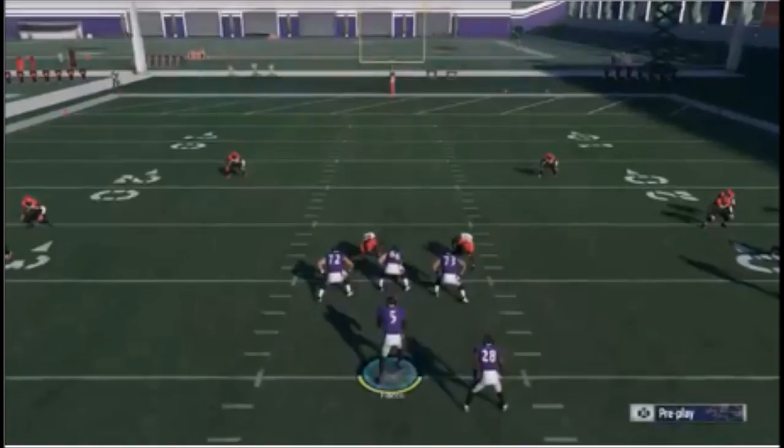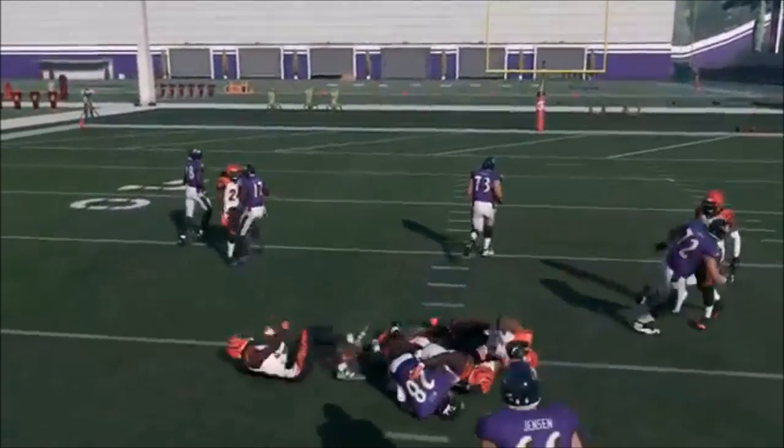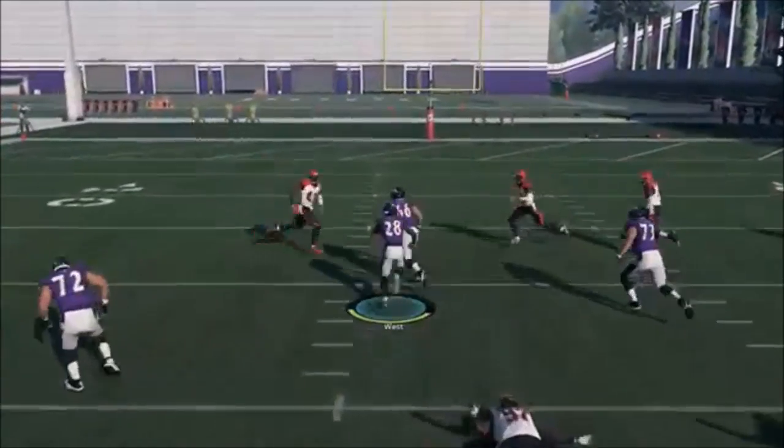The money play is the Inside Zone. I went with a random 4-3 on defense and right away something doesn't look right. I've never seen a formation where calling an offensive play basically changes what the defense looks like. You immediately have a three-on-two blocking advantage — three men on the offensive line against only two on the defensive line. It's basically three guys in the box versus your three guys in the box.